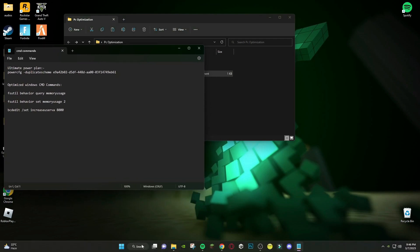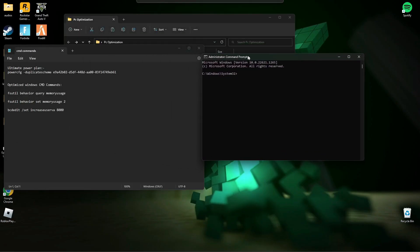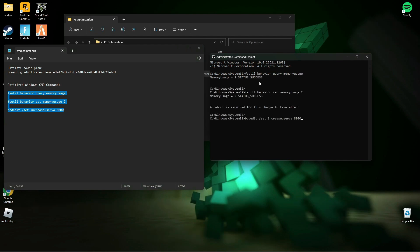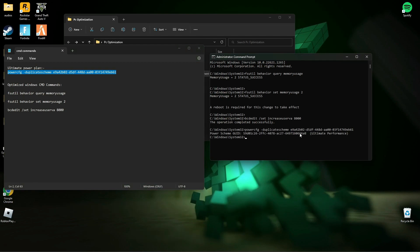Now search CMD and run it as administrator. As you can see, the PC is now on Ultimate Performance Mode.